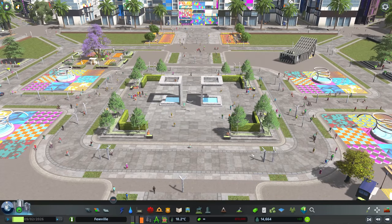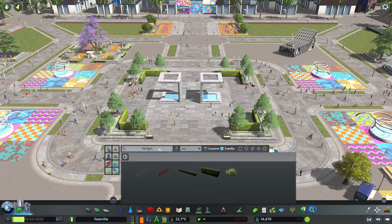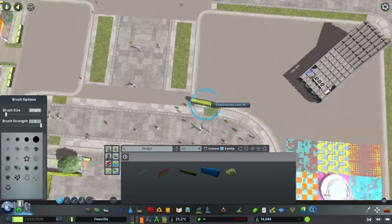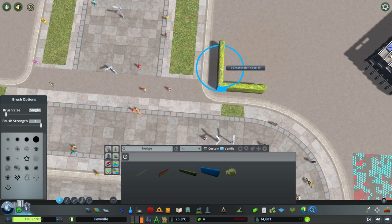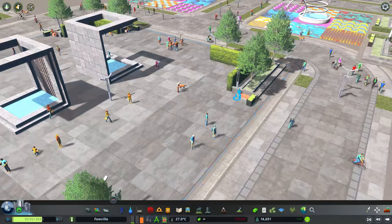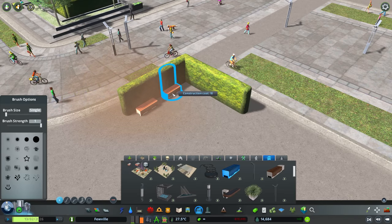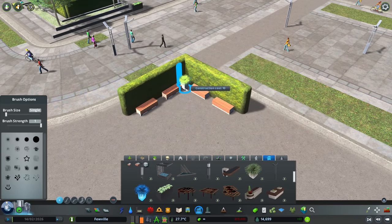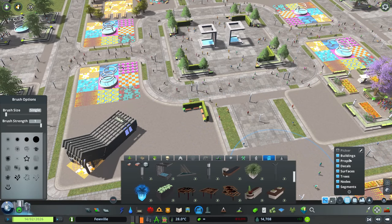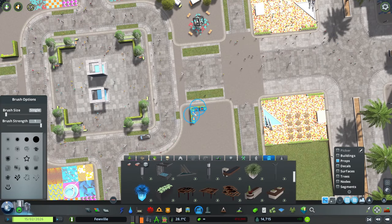Another example of props extractable from assets are these hedges - only available with Find It, but you could use props from the Park Life DLC to recreate the effect. We've got cute right-angled triangle hedges that I'd like to replicate on the other side of the walkway, nicely aligned into the corner. Next to that we can look around other assets - super cute little benches here, and plant pots. For these benches seen next to the hedges, let's create a little bench area and add in some plant pots to create consistency throughout our entire plaza, then copy it into the various corners.